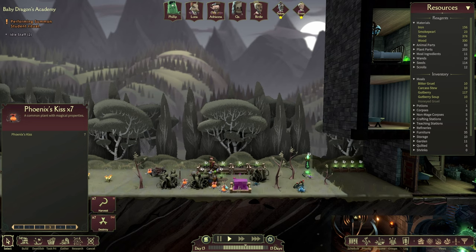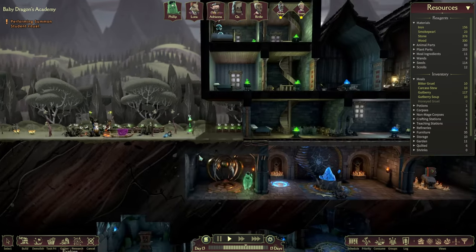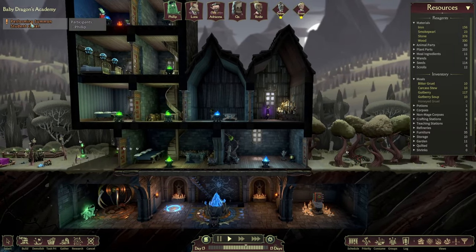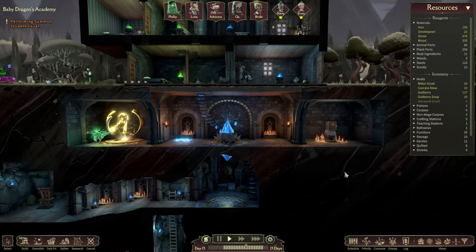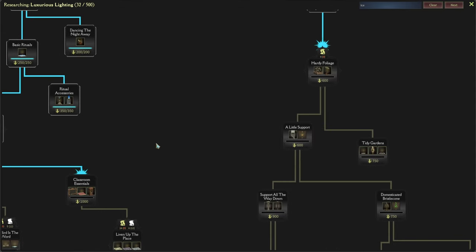Why are you guys idle? How about we harvest something - I don't know if we need it, just checking in case anything's bugged out. No, things seem to be good. Performing summon student - oh yeah, that's this one here of course.